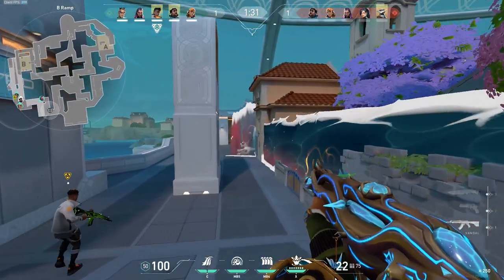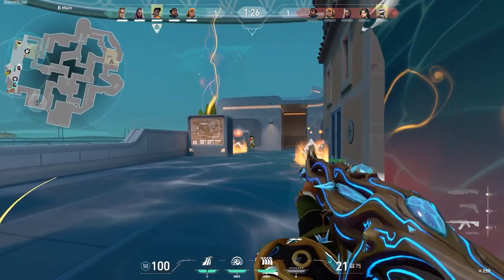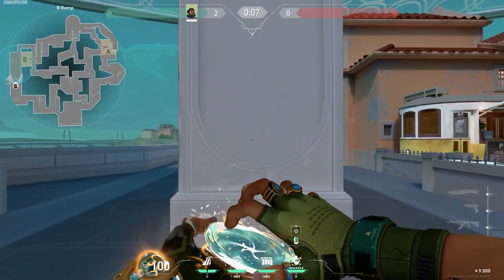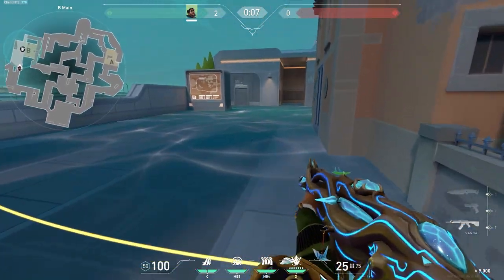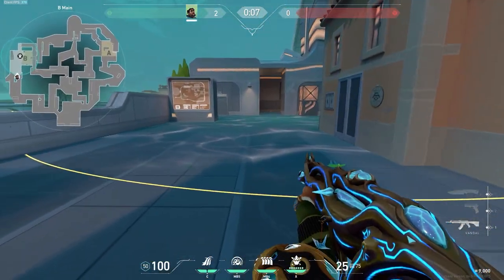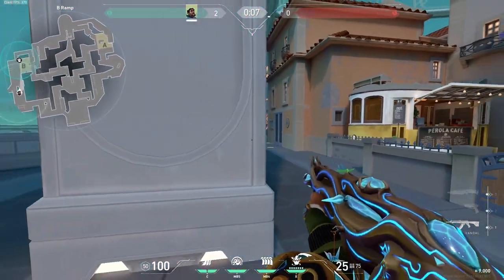Harbor mains don't need to worry because unlike Riot, we haven't forgotten them. You might know that Harbor's ultimate moves forward in the direction you're facing, but did you know that you can make it travel faster to cover more distance by moving forwards, and travel slower in the same area for longer by moving backwards? Just move in the direction you want based on your goals while casting his ultimate, and there you have it.